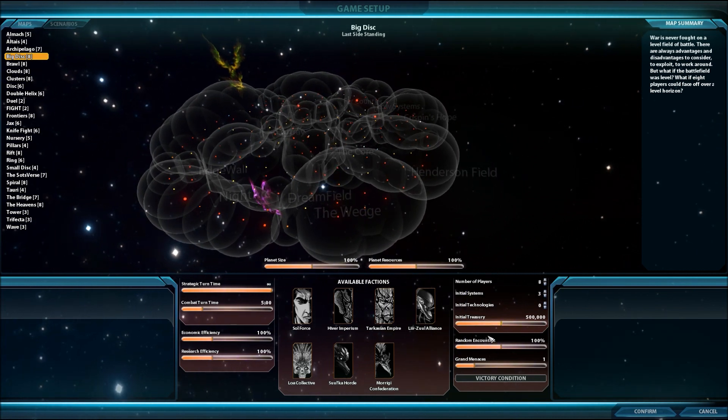The last panel down here is more specific to affecting individual players. You see it starts out with the maximum number of players, but you can reduce that to give yourself more room in a big map. The initial number of systems — this is going to be for all players — you start out with 3, you can't do any less than 3, but you can actually go up to 9 total. Then starting technologies, you can increase that all the way up to 10. And the initial treasury: you start out at half a million credits, but you can go all the way up to a full million or start at 0.